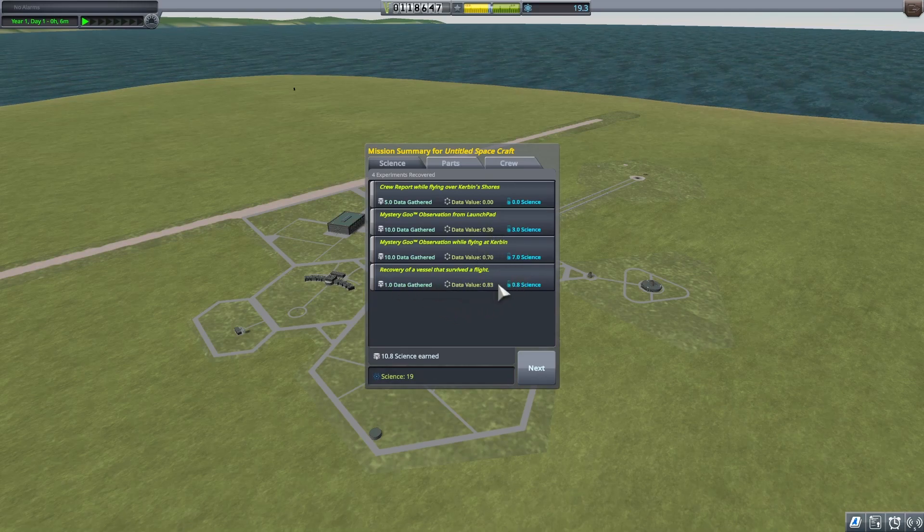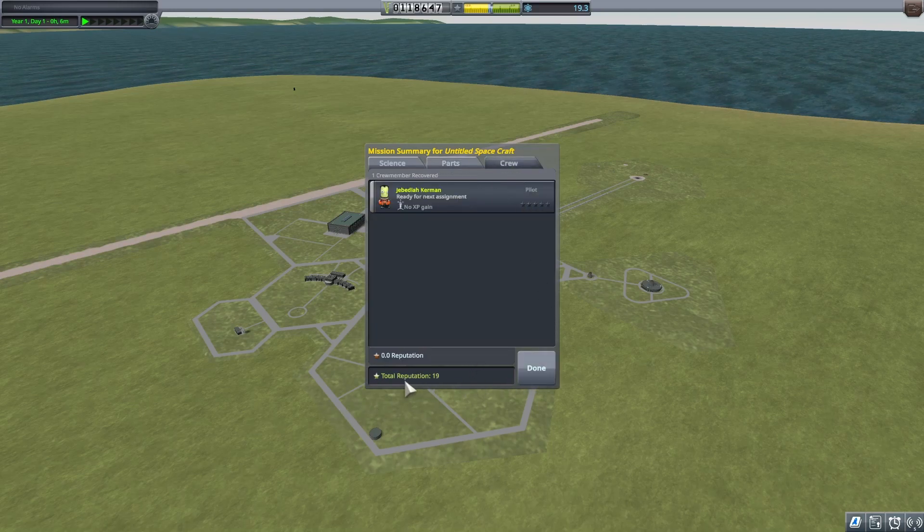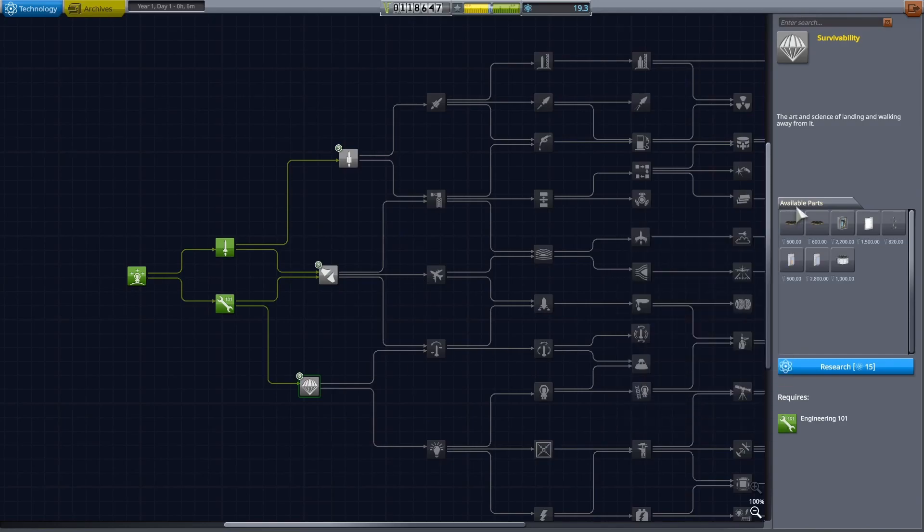We also got some money from the recovery. We have total reputation of nineteen. We're going to go to Research and Development again — we want Survivability.